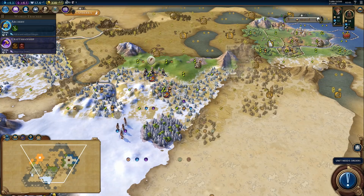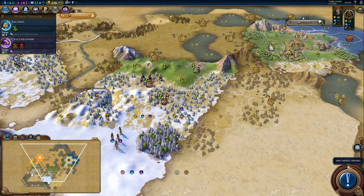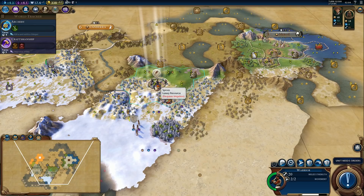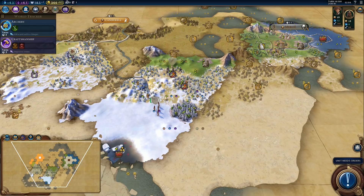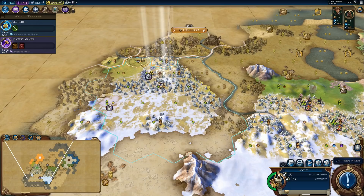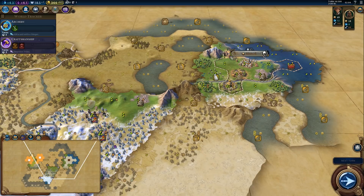That way we'll maximize the wonder a little bit better. It's a shame it's in tundra terrain because it won't be as good as it could have been, but it's still decent. If we settle right here, everything will still be in range and we won't have to buy as many tiles early. We still need to discover another continent — hopefully we'll find it in this direction.